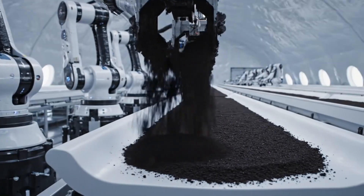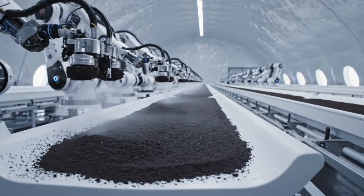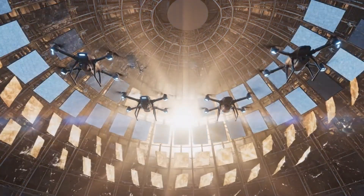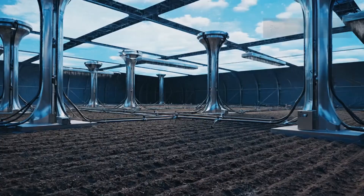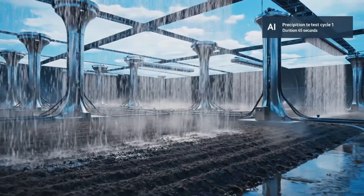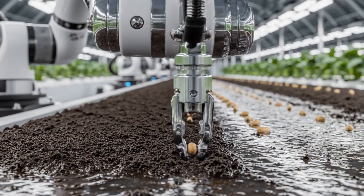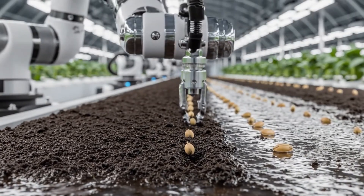Soil pH calibrated. Mineral content balanced. Crop protocol ready. Lighting control: photoperiod synced to Earth. 12-hour daylight cycle initialized. Precipitation test cycle 1, duration 45 seconds. Crop ID: soybean. Spacing: 3 centimeters. Depth: 2.5 centimeters.